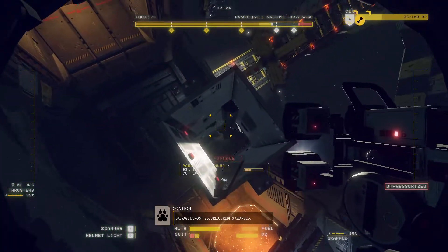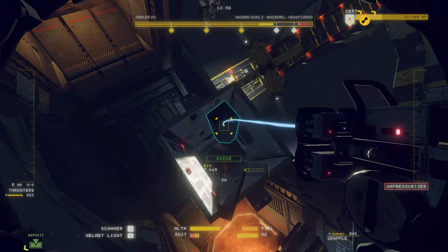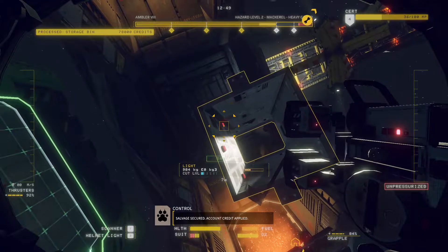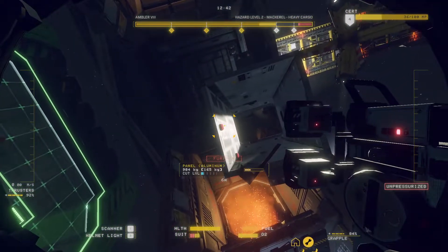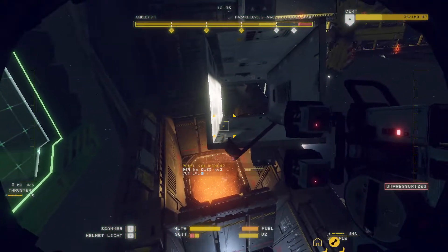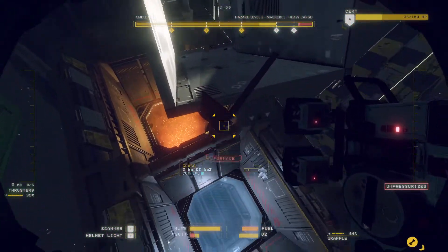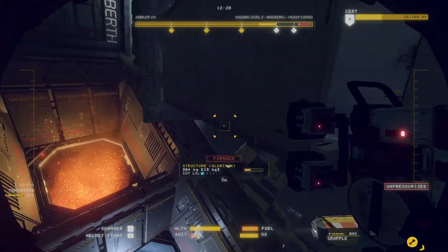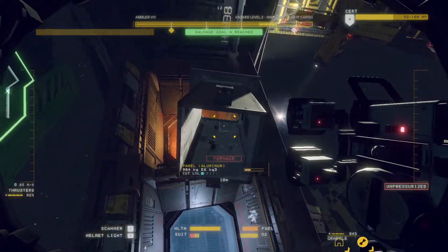Maybe if I pull all the lights off. Salvage deposit secured, credits awarded. Just about there. So I am going to take the lights and see if that is just enough — get the lights and then drop it in the furnace. We've got a couple of minutes, so I will take a hop around here. Material accepted. There we go — that's what I'm talking about. Just enough. Everybody else goes in the furnace, so off with you.